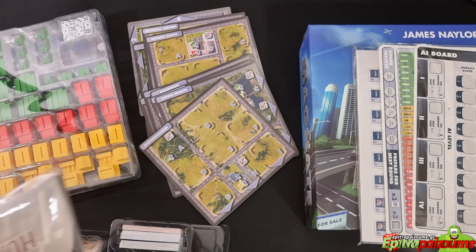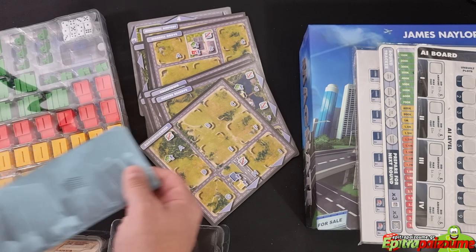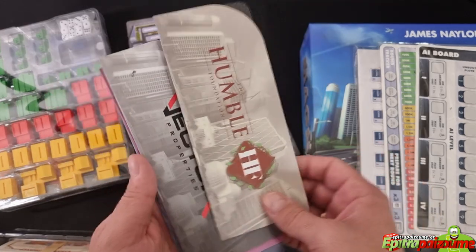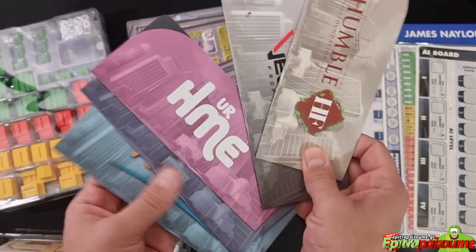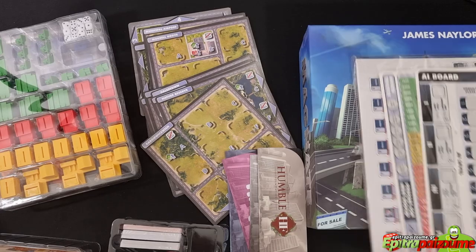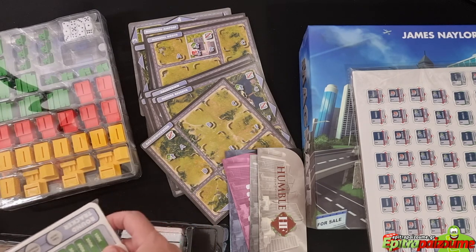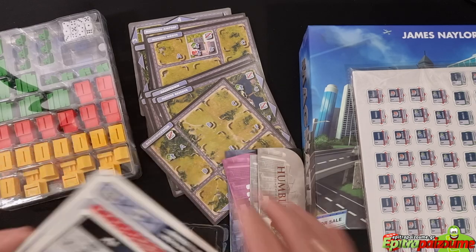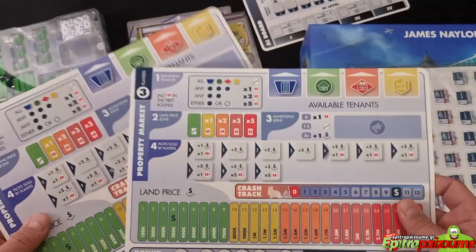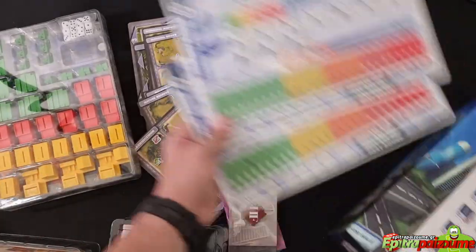Then we have what I think are player screens — actually, wallets of the different companies. Really nice, matte, and quite durable. Then we have the boards of the game. The boards include a separate one for the solo mode, and two double-sided property market boards for two, three, four, and five players. I like the fact that it's scaled based on player count, because not many games do that.